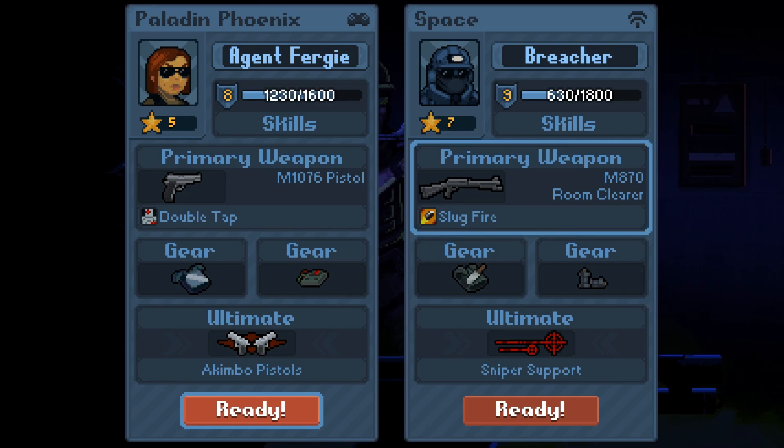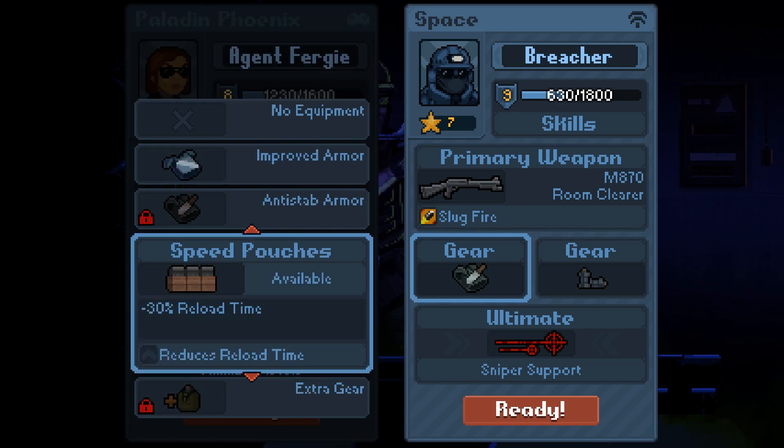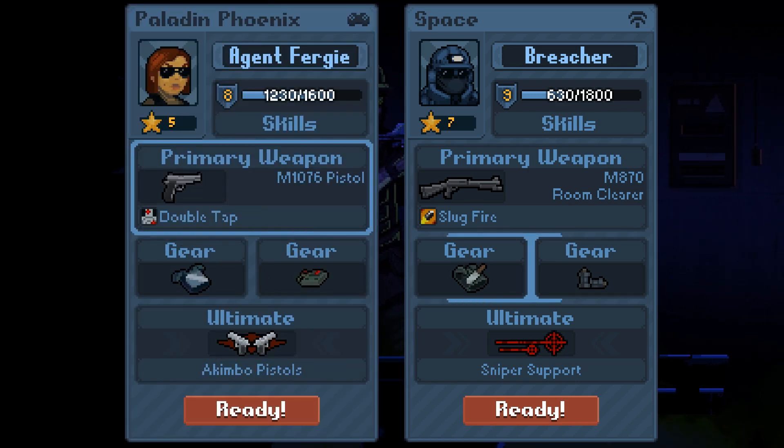No fucking shit. All right, next time on Character Select: Space is drunk on his own power and I'm having a great time. Thank you very much for watching, make sure to click that like button down below if you liked it — me too, this is fun.